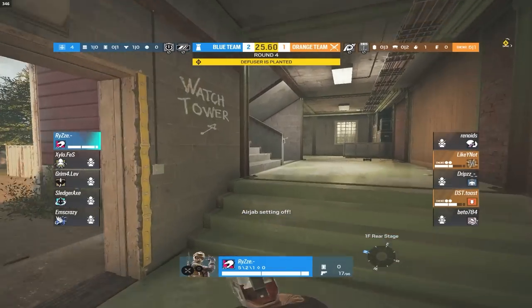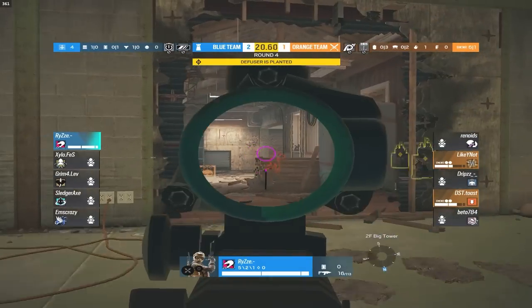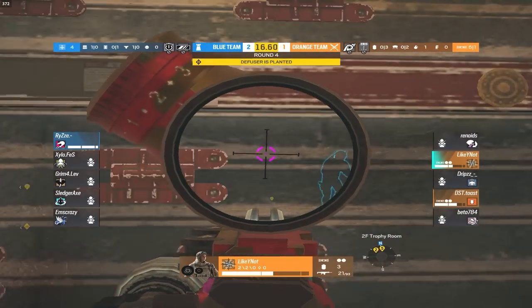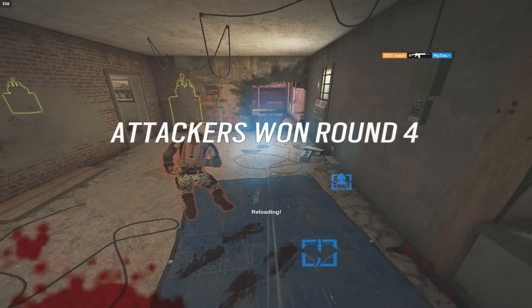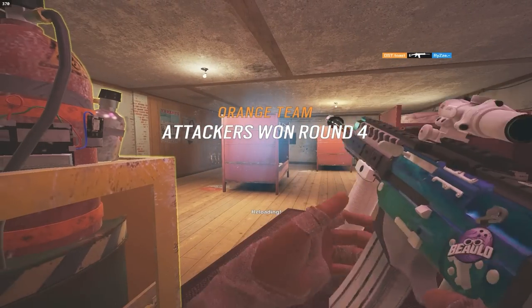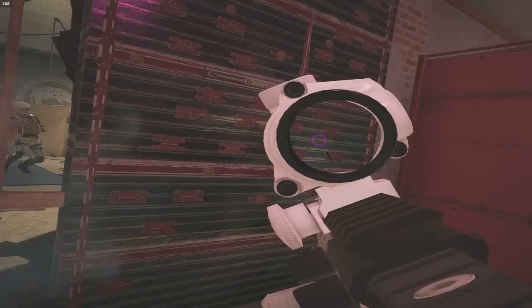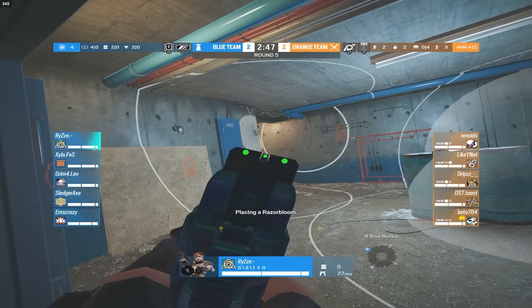Rise gets air-jabbed on his way into big tower for a second time. He tries to flank in through attic, but the attackers know — Likely swings the attic hole. A drop from Rise doesn't matter as Toast swings the attic rotate and takes him out. Two to two — it's a much closer match here on Oregon.